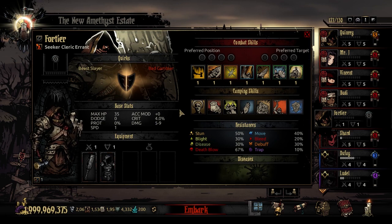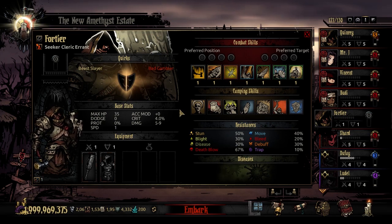His crit effect is going to temporarily buff his HP healing by 30%. So every time he gets a crit, he's going to have a more potent healing ability for a few rounds, which helps him synergy-wise. Additionally, when he gets healed to his full HP, he is going to heal all allies 10% of their maximum HP at that moment. So if you have another healer in the party, prioritize healing the Cleric Errant to full HP and you'll get a sort of AoE thump from there.